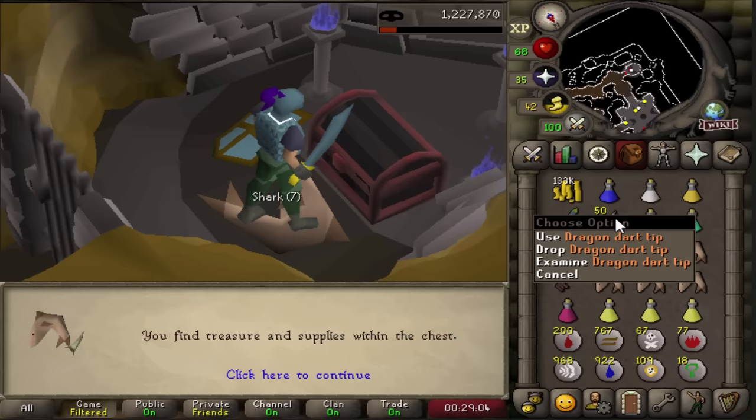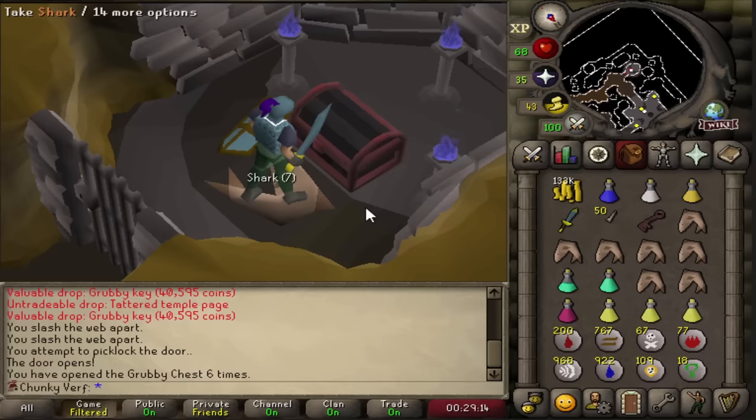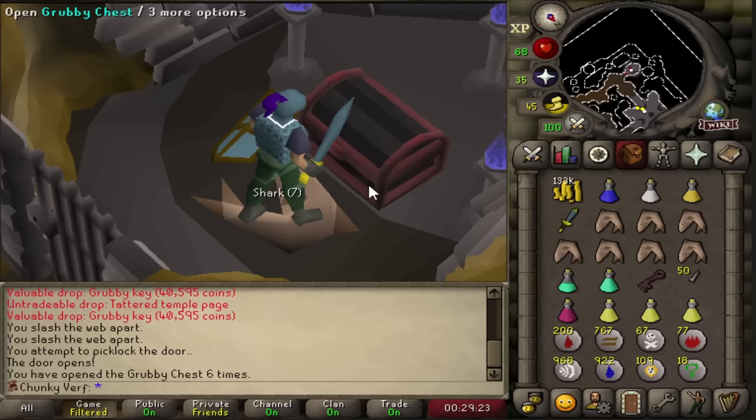We also got dragon dart tips from the chest, which means I technically have to fletch a dragon dart. However I'm not able to train fletching yet, so that's something happening after we get out of this chunk - and once we get the ability to train fletching I have to get 95. But we did get prayer - we have two and a half potions now which I think is enough to kill the Shaded Beast.